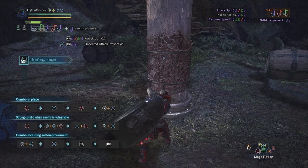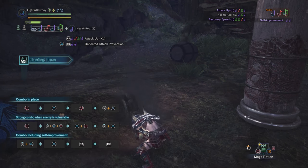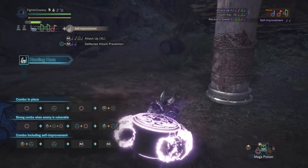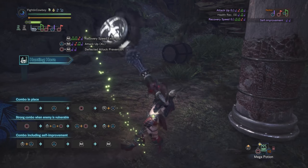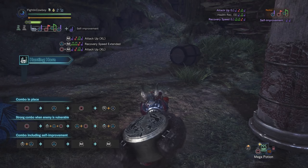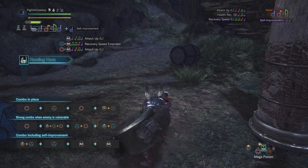The last thing I want to touch on is chaining songs. To show it in full, I'm going to play the full combination for recovery speed: triangle, triangle, circle, triangle, triangle, circle, circle, and triangle. Now the last note in our queue is a triangle. From here, if I go circle, triangle, circle, triangle, it'll go into attack up despite not having to play that full song. The point is you can chain songs off the last attack of a song that's already in your queue.